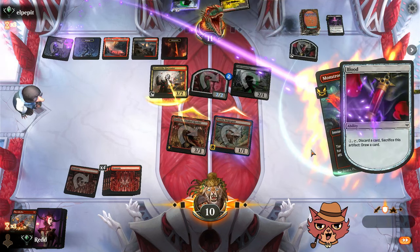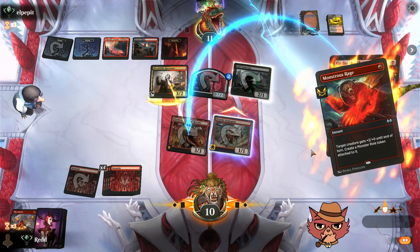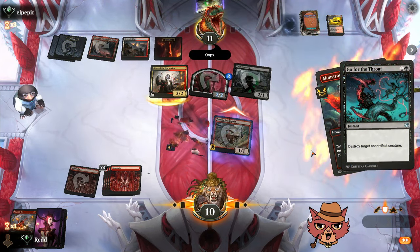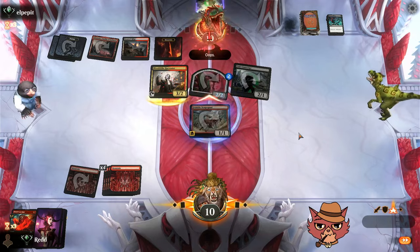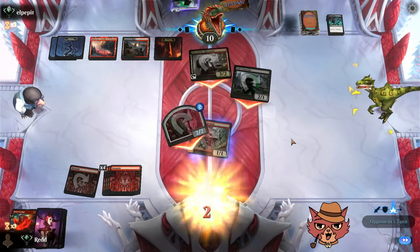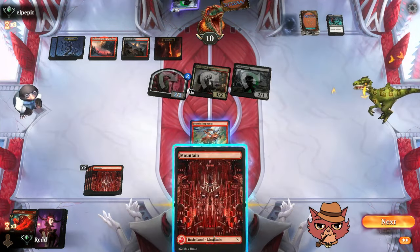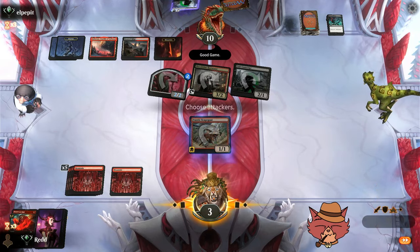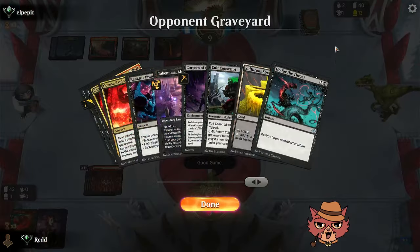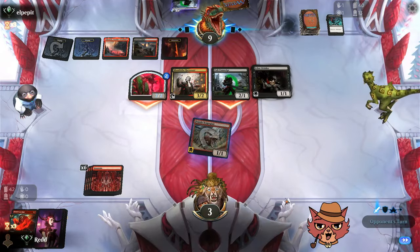They use the Blood Token and find a Go for the Throat. Down to three, threatening lethal. Mountain off the top — good game opponent. That was a wild time. Really cool Rakdos build from the opponent — not your typical Rakdos control we've been seeing. Overwhelmingly Rakdos control is what we see when we face Rakdos.